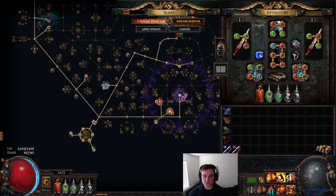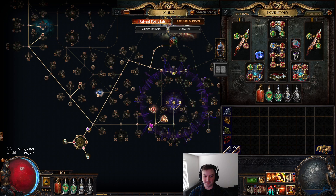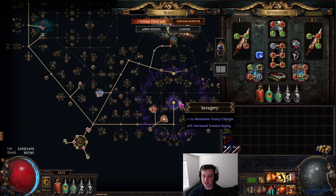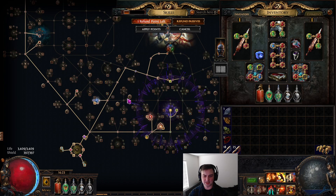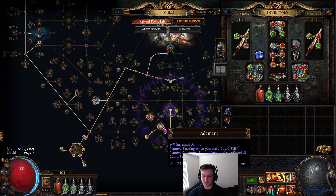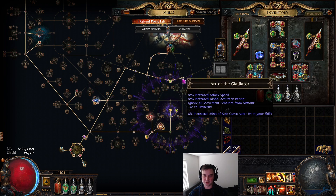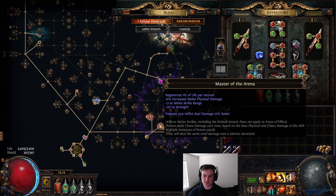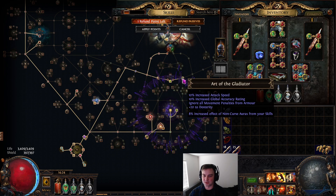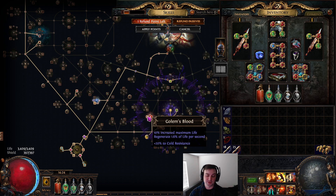We also use a Brutal Restraint jewel. Taking Savagery opens up more possibilities, and what you're really looking for is increased evasion rating and increased effect of non-curse auras from skills. My Brutal Restraint hit two increased aura effect nodes, one percent increased evasion rating, and some cold resistance which was actually helpful. The physical-to-cold conversion on it doesn't do anything relevant as far as I'm aware.